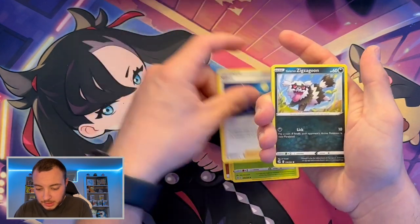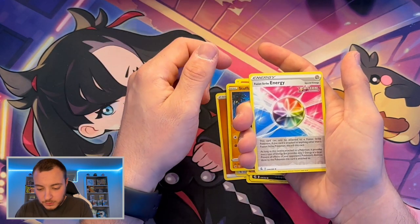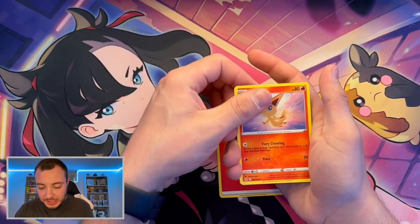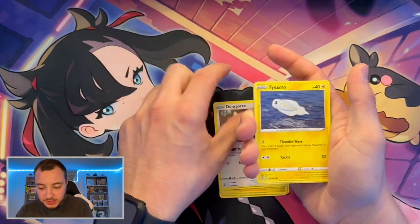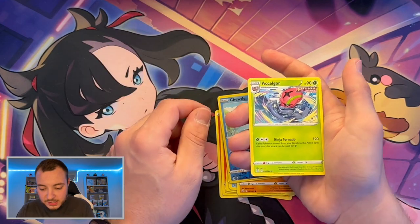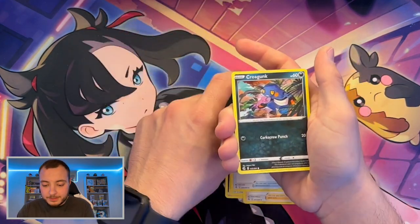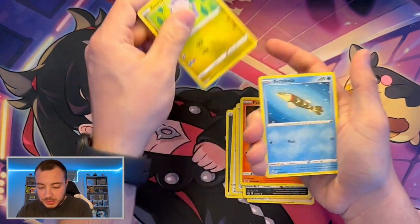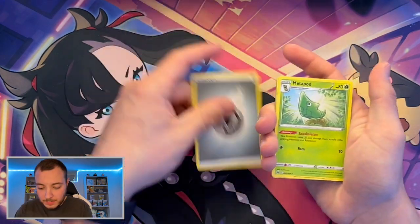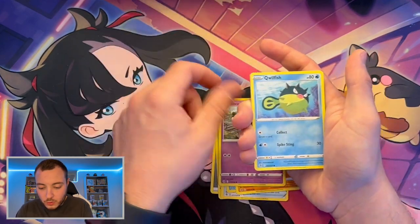You do get eight packs of Fusion Strike in the ETB. Pack three: Semi Sage, Sidney, Galarian Zigzagoon, Mankey, Clauncher, Growlithe, Stufful, Fusion Strike Energy, and then a Landorus hollow. Pack four: Shelmet, Caterpie, Drillbur reverse, Choodle, and then an Accelgor. Cody just let me know there are nine ultra arts in this set — it features Genesect, Mew, Inteleon, Gengar, and Espeon, just to name a few. Toxtricity, Metal Energy, Metapod, Battle VIP Pass, Mareshtop, Baltoy, Galarian Cursola, Qwilfish.